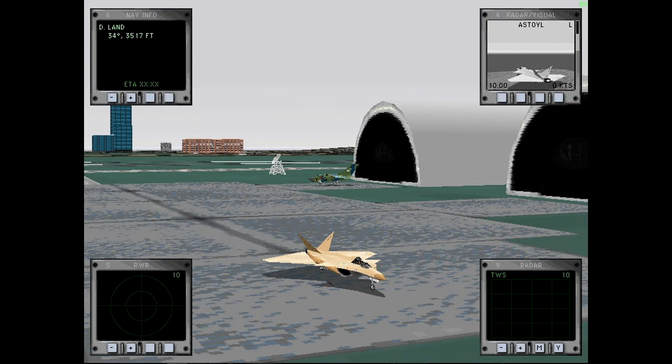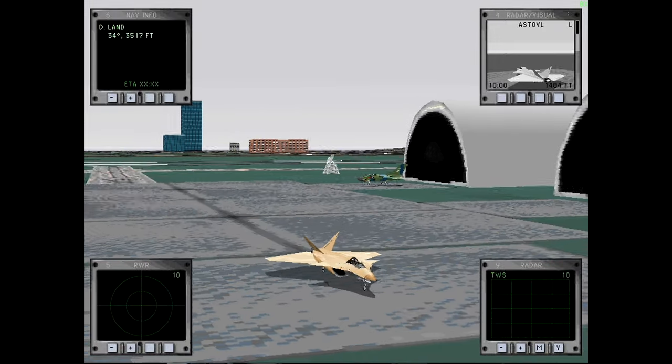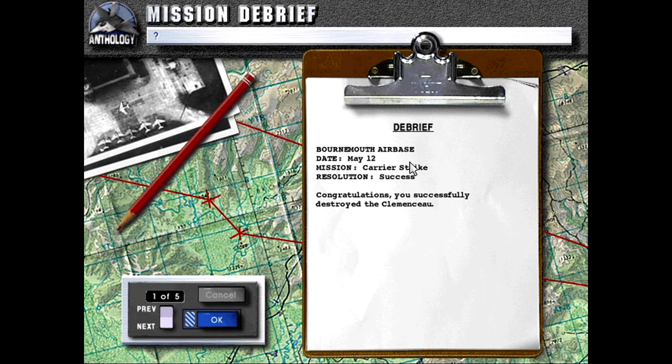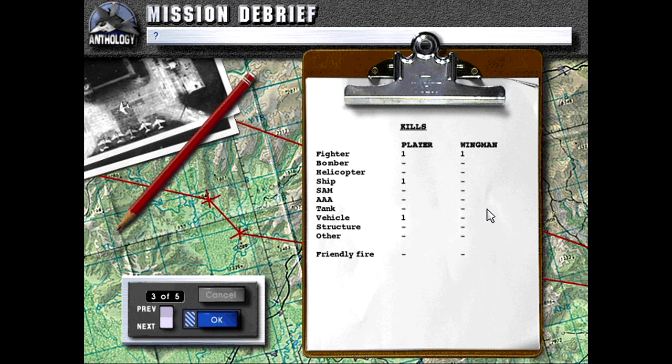Debrief — Bournemouth Air Base, date May 12th, Mission Carrier Strike. Resolution: success. Congratulations — we successfully destroyed the Clemenceau. We did 90% damage and we're still alive. Our wingman took 54% damage. To our credit, we have one of the escorts on the Clemenceau, the Clemenceau itself, and one of the escorting Rafales — all in a Tornado strike aircraft. Our wingman gets the other Rafales to his credit.